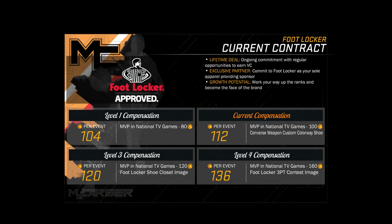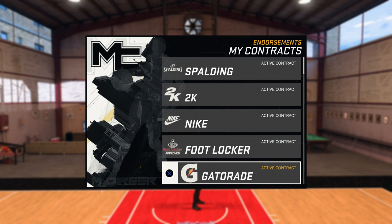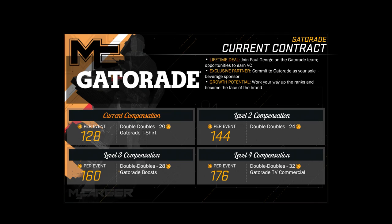My current compensation for Foot Locker is actually level two. If I get MVP in TV games, I get 100 extra VC every time. I did get the Converse Weapon colorway shoes — I'm not going to show you those, they were terrible. The level three compensation — if I keep coming to Foot Locker events — I'll get 120 VC per game that I'm the MVP and a Foot Locker shoe closet image, which sounds pretty okay.